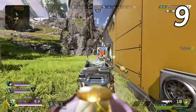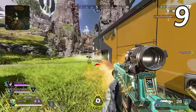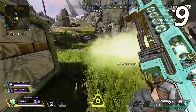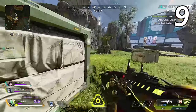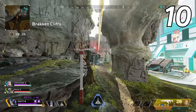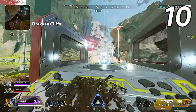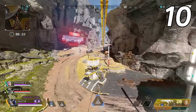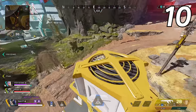Throw abilities through windows to catch enemies off guard. I throw my Caustic gas into the building through the windows, and the enemies are forced to either take the damage from the gas or walk straight into my line of fire. Crouch to instantly unhook from a zipline — this is better than jumping because you won't spend as much time in the air where enemies can get free shots off onto you. This works on both vertical ziplines, horizontal ziplines, and zip rails.